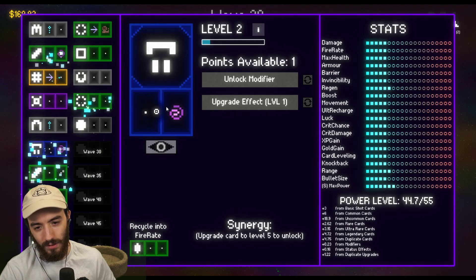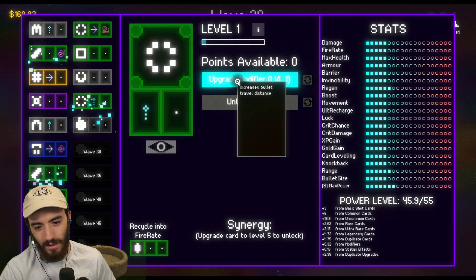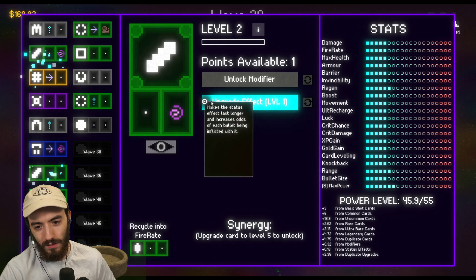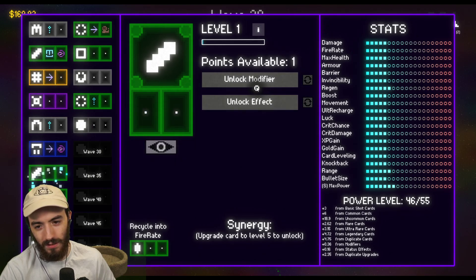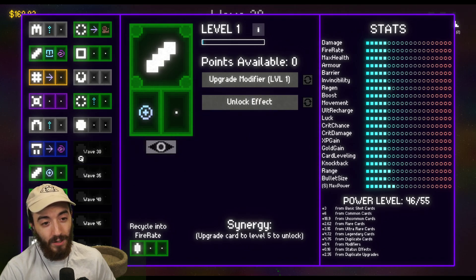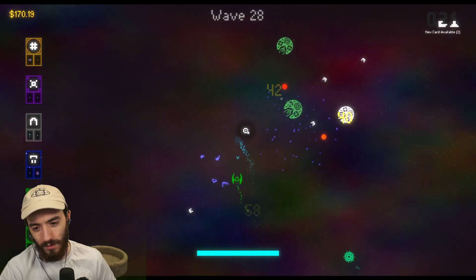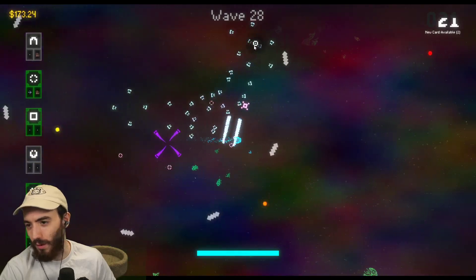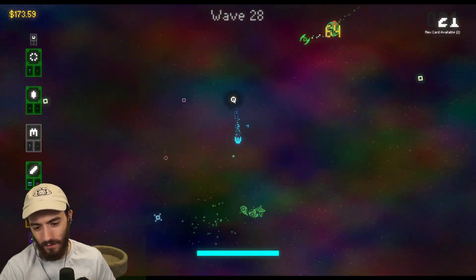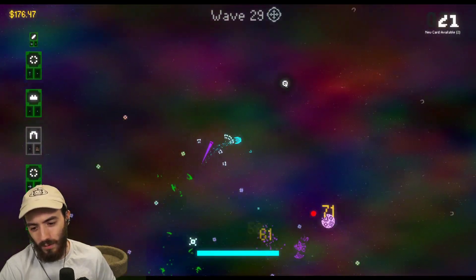Look at all these upgrades we can get — unlock modifier, bullets knock back enemies, bullets are bigger. We'll take it. We're already on wave 28, moving a little bit faster. Took me about 20 minutes to get to wave 30, so if there's 100 waves at that rate, it's going to take me an hour. We're going to be here for a while.